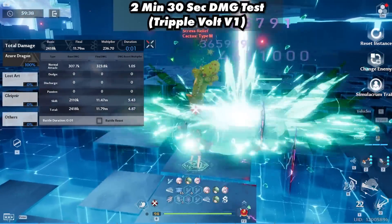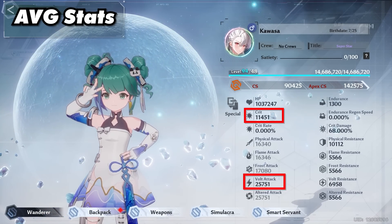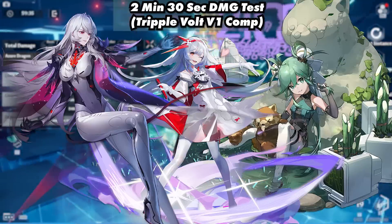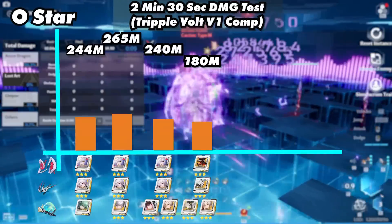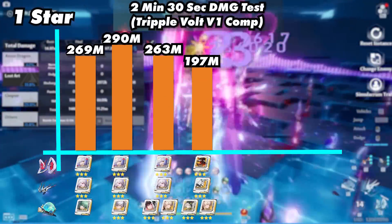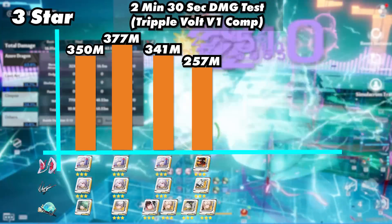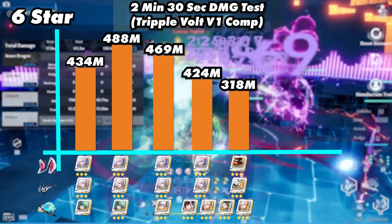Next we have our first triple vote comp. These are the average stats we're using: a little over 11k crit and close to 26,000 volt attack. This team consisted of Fenrir, Rebillia, and Mimi, and they used Mimi's trait. This is what this team was able to do in 2 minutes and 30 seconds. At 0 star, volt matrices are the clear winner, and at 1 star this does not change. At 3 star we get a big power jump, and at 6 star, 3-star Mimi matrices beat out the previous volt matrices. Using live stat values, 3-star Mimi matrices are the clear winner by quite a big margin.